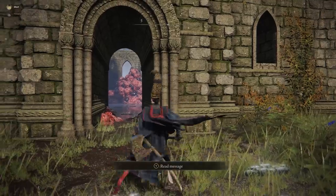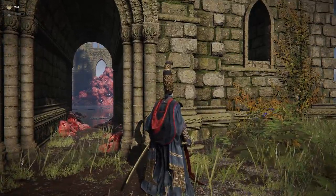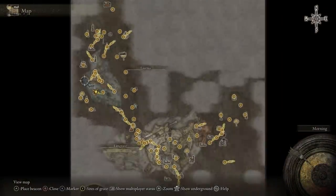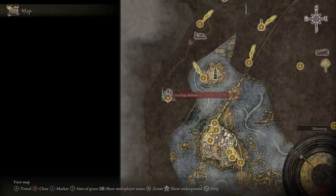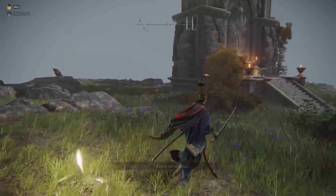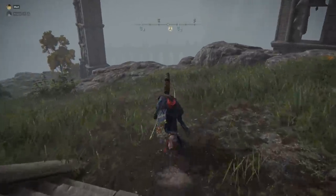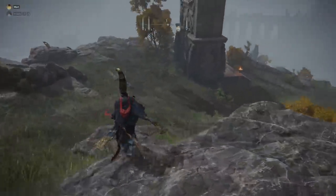Once you've done that three times, talk back to this guy. It gets a little harder but not too hard. He's going to give you a cloth that you need to soak in blood. To do that, you're going to head all the way up here — it's not that far — going north and west up a mountain path to a specific location.